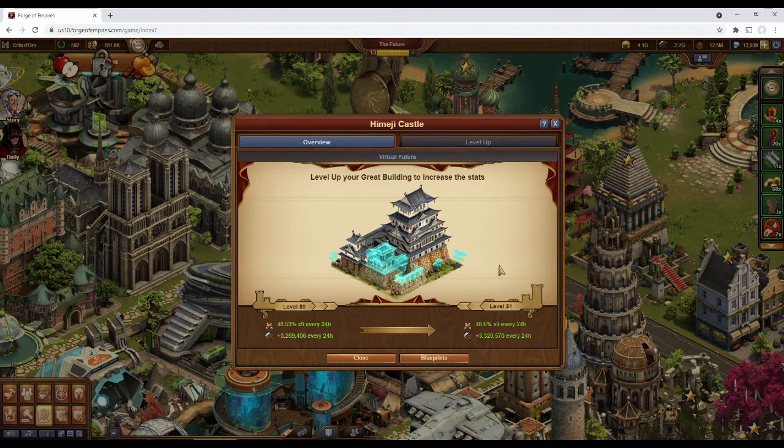The highest amount of forge points that you can get is 200, while the highest amount of goods you can get is 500. If you happen to win diamonds, you'll get 50. And if you win rogues, it'll be between 5, 10, and 20.